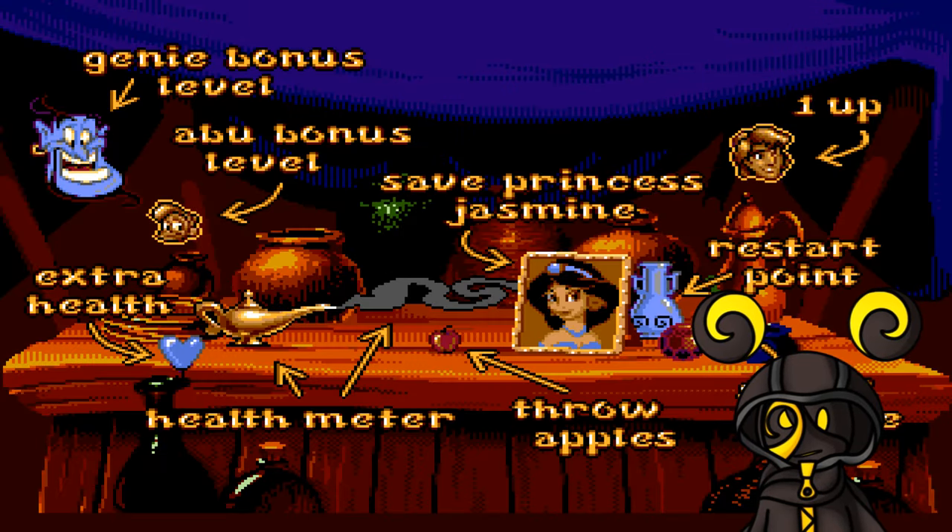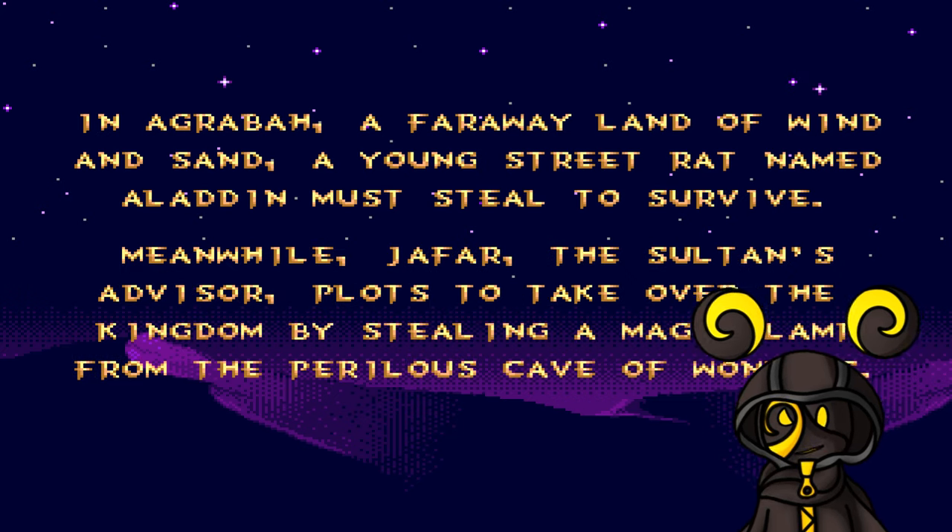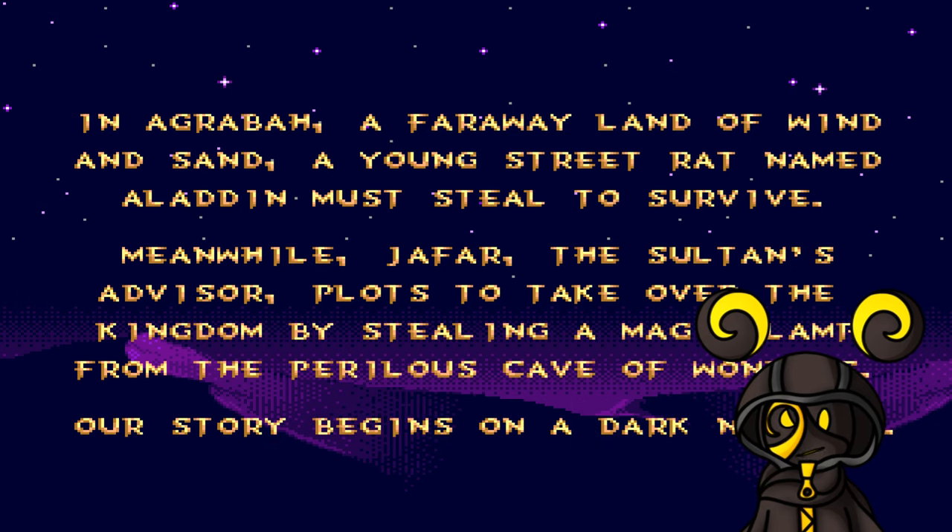Okay, so these are the menus — there's Genie, spend these, throw apples, health meter. The intro begins: In Agrabah, a faraway land of wind and sand, a young street rat named Aladdin must steal to survive. Meanwhile, Jafar, the sultan's advisor, plots to take over the kingdom by stealing a magic lamp from the Cave of Wonders. Our story begins on a dark night.